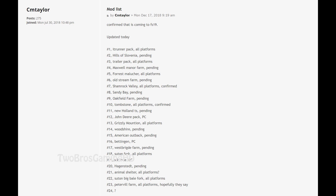Number two is the Hills of Slovenia, which is currently pending to get into the game. It was out on PS4 and Xbox One for Farming Simulator 2017, so I think it's also coming here. As for current maps, the Ravenport map is okay but doesn't feel quite right. The original map from FS2017 — I think it was called Goldcrest Valley — was probably the best map I've ever seen in a simulator game.